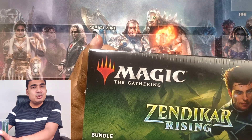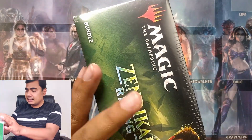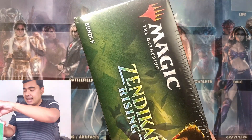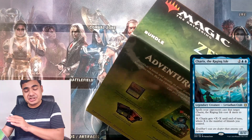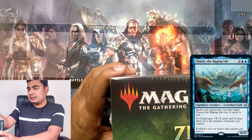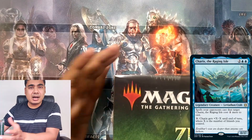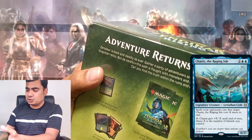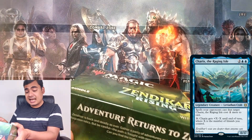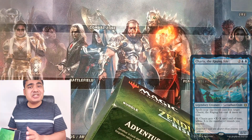This is, as usual, a 10 booster pack bundle with 20 regular land and 20 foil land cards, and one special edition foil card, which in this case is Shariqs, the Raging Eye. Usually the showcase card, given in alternate artwork foil in these bundles, is a rare card, but this time I think it is the first time that I have seen it is a rare and a legendary creature.